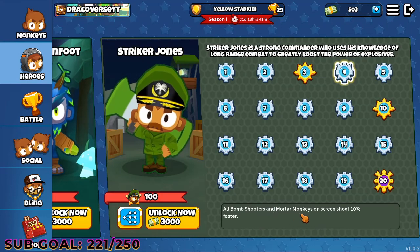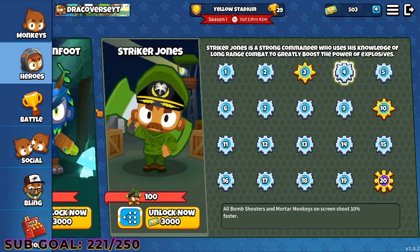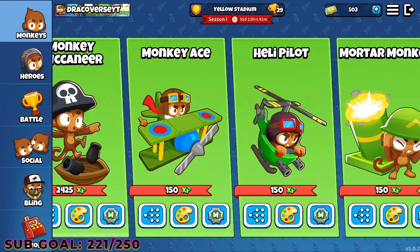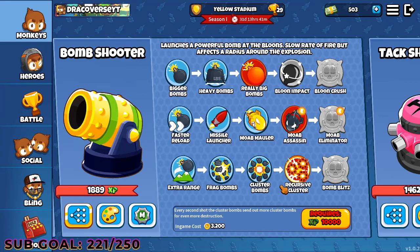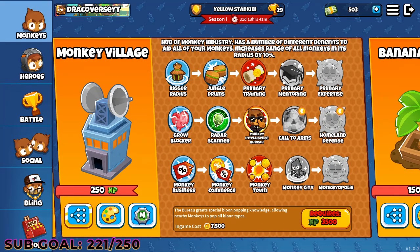There is a strategy with Striker Jones I will discuss when we play a match. If you want to play military monkeys, he's really good. You can put in submerge and support, have a lot of bomb towers with cluster bombs and recursive clusters nearby — that destroys each and every monkey. And if you put in a village that has monkey intelligence bureau, that's just GG. You're set for about round 40.